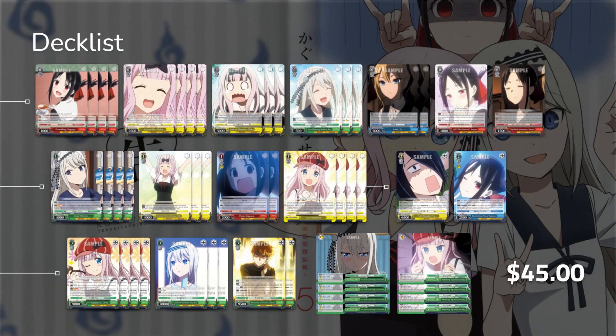I've included the average price from TCGPlayer before shipping. At the time of recording the average price of every card in this deck will run you about $45 — well under the cost of a booster box, which is always our target with budget decks. We want to make sure you're getting much higher value than just 20 random packs of cards.